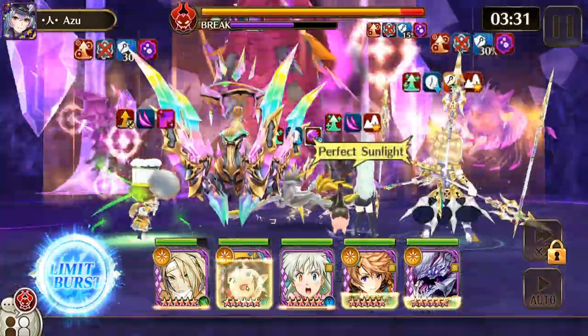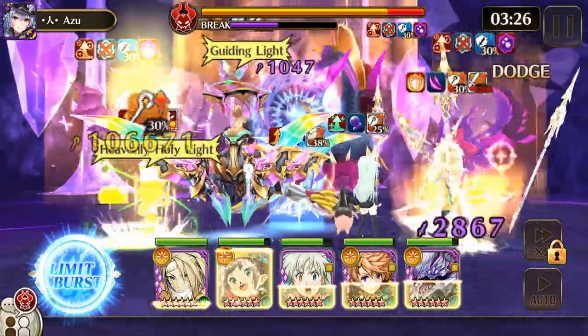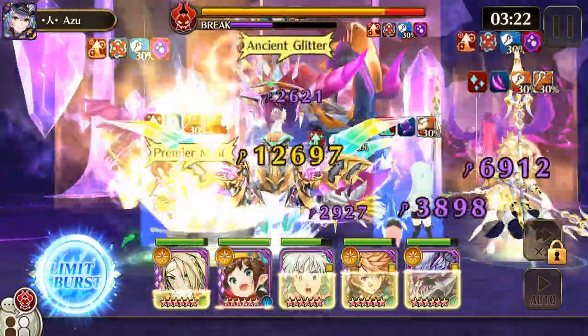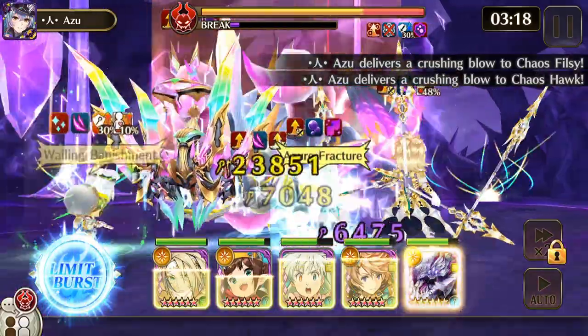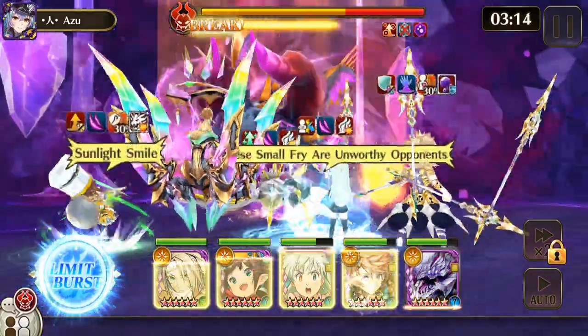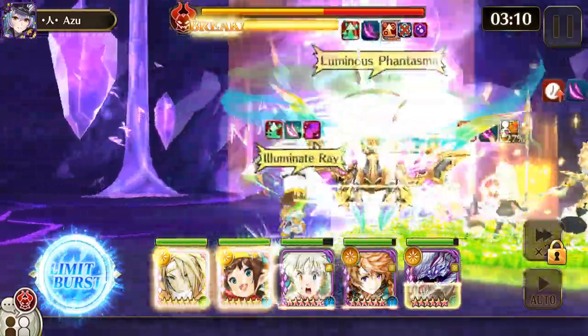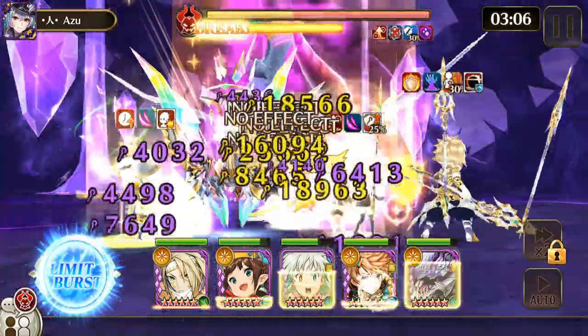Chaos — same as Friend Rear — you're not going to be able to do much damage to them as long as that big purple cloud is up above their heads, so you've got to get rid of that. The most effective element is definitely going to be light, but fire, water, and earth aren't too bad of choices either. You'll probably want to stick to light in this one; it's one of the harder fights.